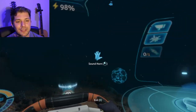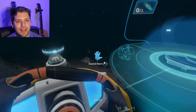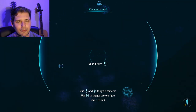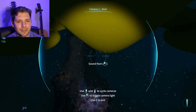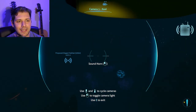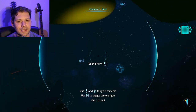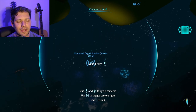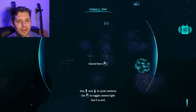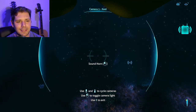Maybe I should set up a base close to the sea treaders. But I want to find exactly where I like to put my base because there's one spot that's really cool to overlook. I might go to the Degassi habitat real quick and see if I can find some stuff there, because basically once I find the main exit of the Degassi habitat, that's kind of where I like to set up my base.